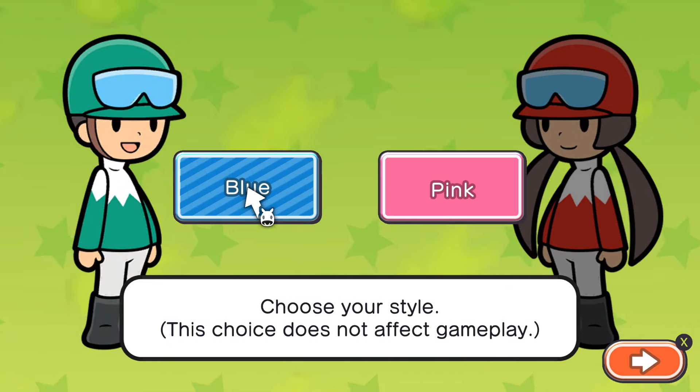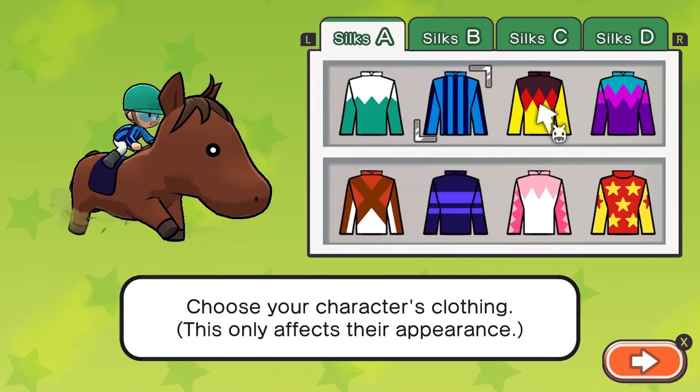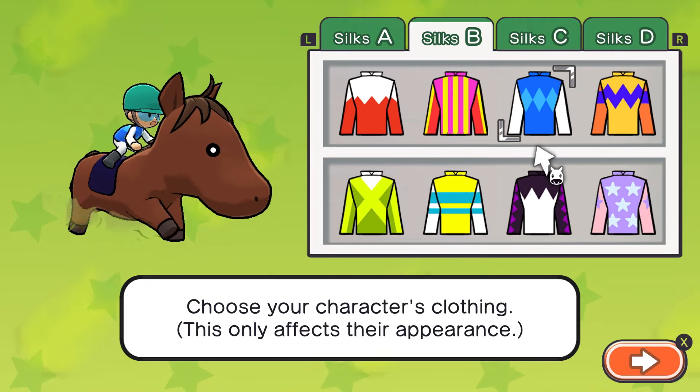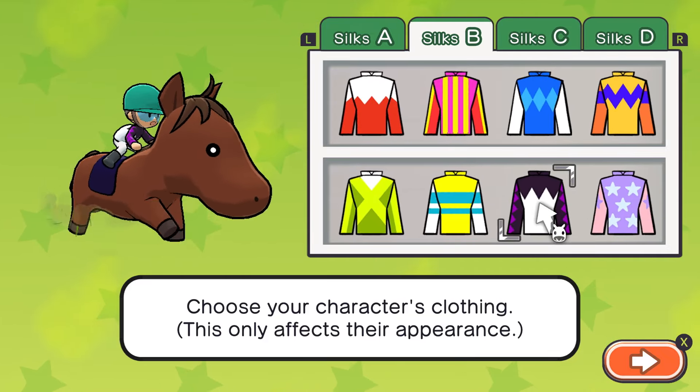We're gonna play Pick Blue style. So far it's very cursor-based. I'll choose my clothing here — this is what I wore in the previous version.